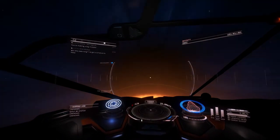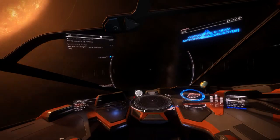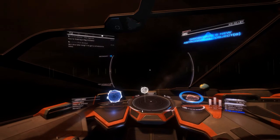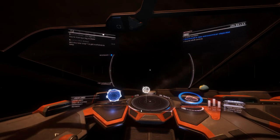Our training instructor here is flying a Python that is equipped with an advanced discovery scanner. If you do not have an advanced discovery scanner, you can fly to the nav beacon, drop out of warp, scan it, and it will tell you the next destination. However, our commander is going to pulse his advanced discovery scanner.